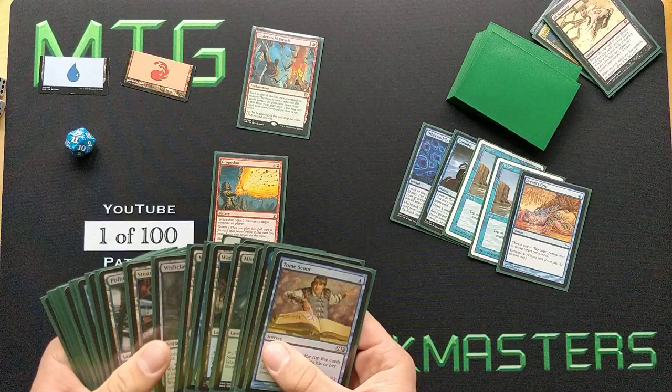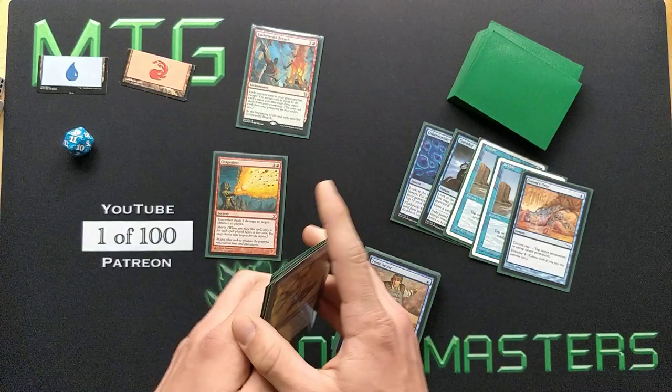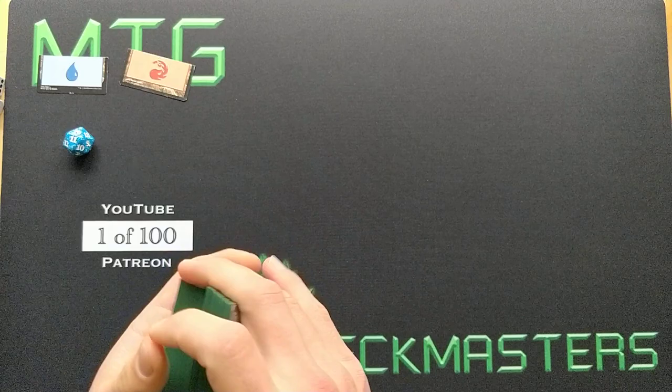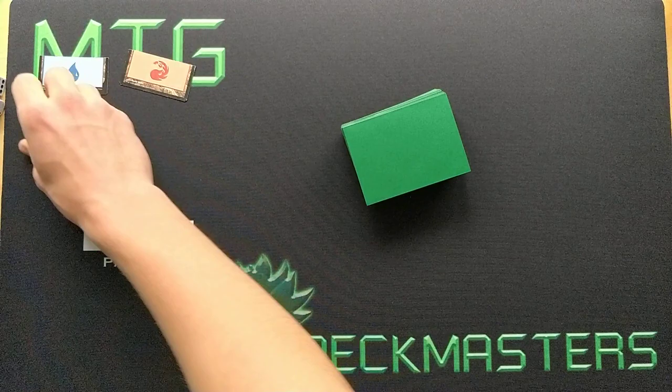That's how you win on turn 2 with Modern Twiddle Storm — pretty crazy. This will literally never happen, but now you know that if you ever have a land, Lotus Field, 3 Twiddle effects, and Ad Nauseam in your opening hand, you can very well win on the second turn. And even without Lotus Field in play by the end, Underworld Breach is good enough to win by casting Grapeshot and escaping it, just like you would do with something like Snapcaster Mage.